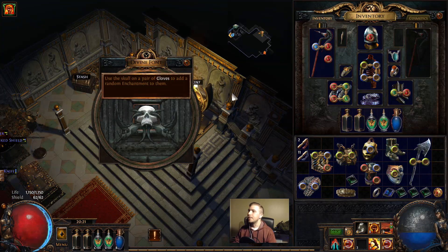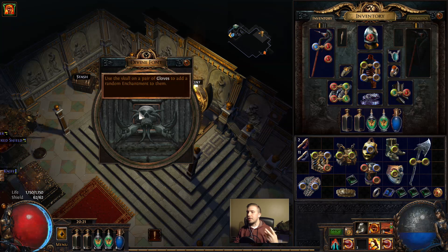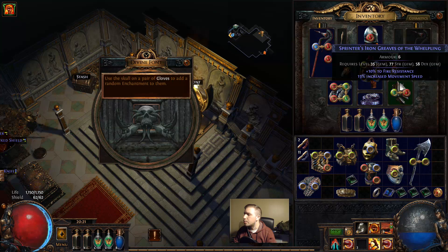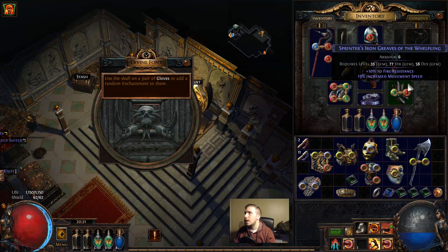So in the Normal Lab we only get to use this enchantment - it's like another mod, it happens at random - we're just gonna add them to these gloves. These Divine Fonts can be used once per lab run, and they can be applied to different items depending on the difficulty of lab you're running. In Normal Lab you can only use them on gloves. In Cruel you can use them on gloves and boots. In Merciless you can use them on gloves, boots, and helmets. Same with Uber Lab.